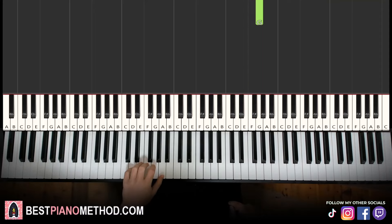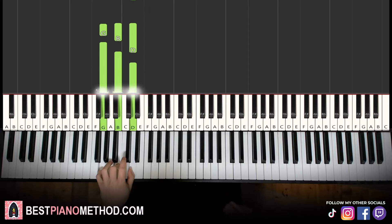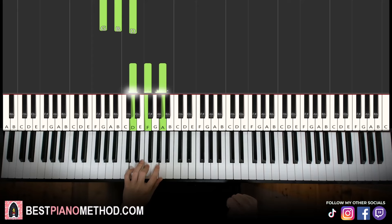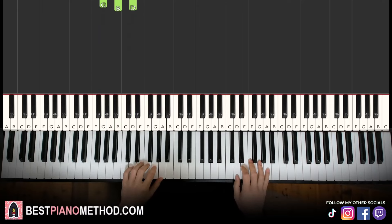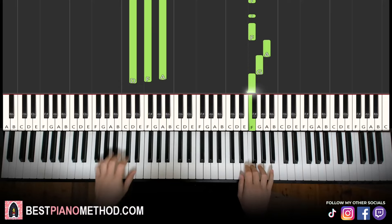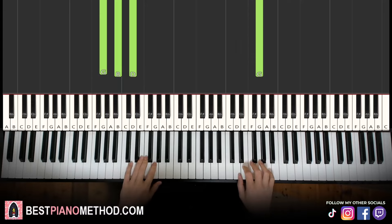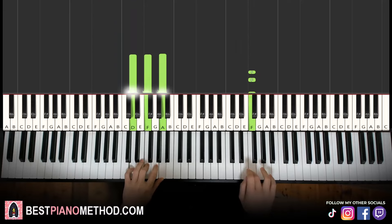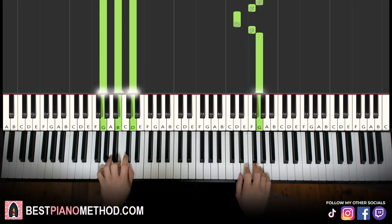Left hand, two chords: D minor, which is D, F, A — and the second chord G major, which is G, B, D. With these two chords in mind — D minor followed by G major — the two hands together go like this. Chord comes in and the melodic line follows. G and G major together. Let's learn it again. That's it for the second part.